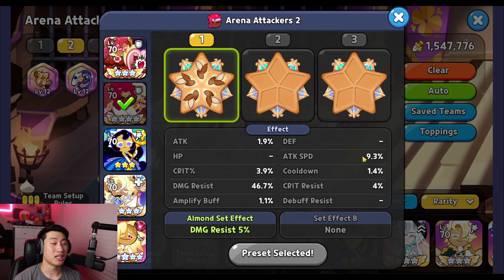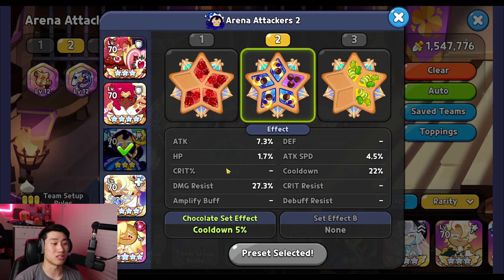Attack speed is going to be beneficial for wild berry but not required, and cooldown is okay but you don't need it if you can't. The most important one is damage resist. Next is moonlight, using five swift chocolate.